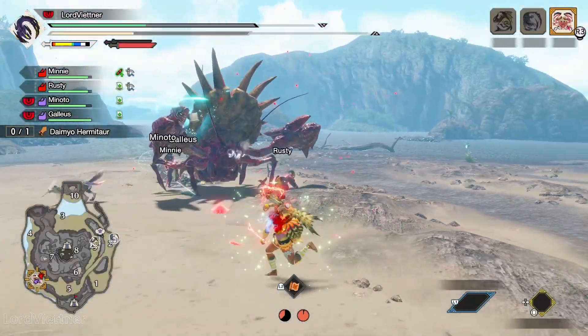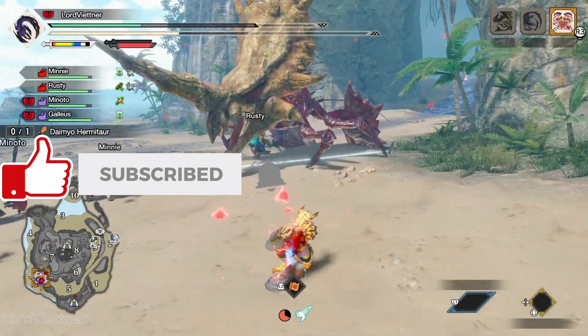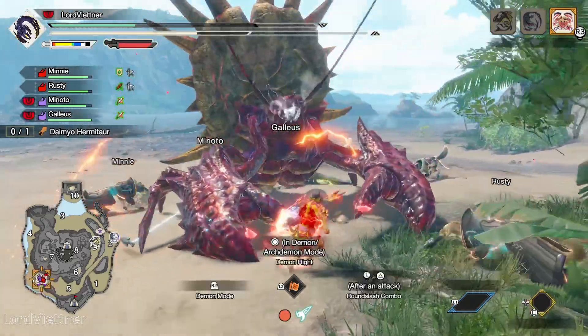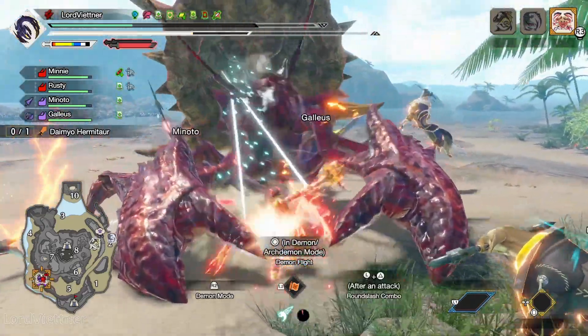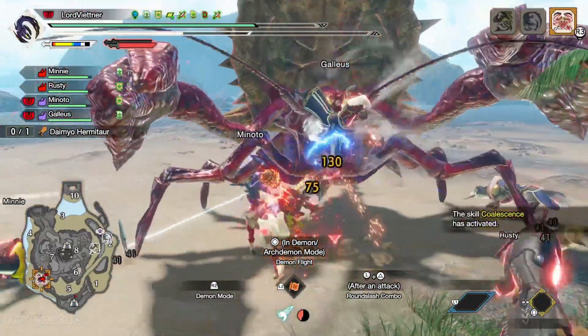A small disclaimer before we start: this set is not technically the highest DPS elemental set that you can make. However, I opted to go for Bloodlust over the third level of Dereliction so that you have the ability to regain your health during the hunt and you're not running around on 1 HP against 200,000 health afflicted monsters.